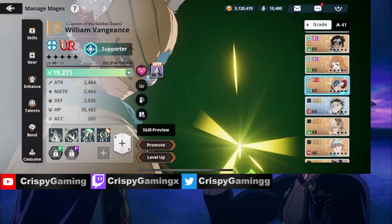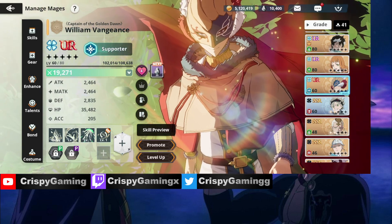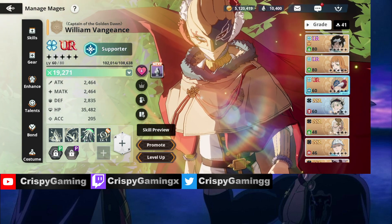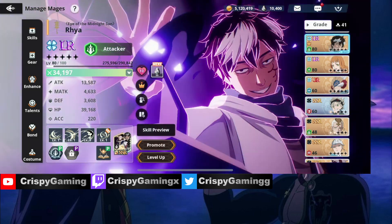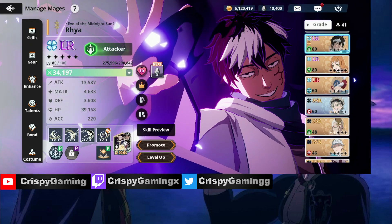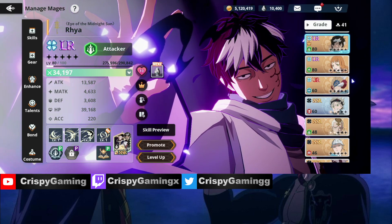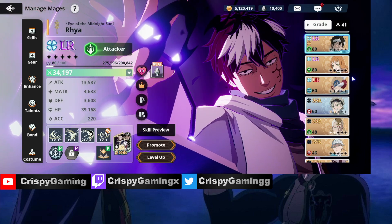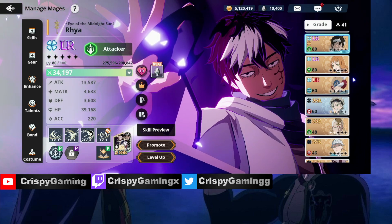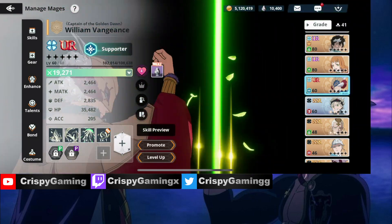For my second team: Finral, Raya, Mimosa, and William — I'm currently building William. I want to get as many buffs as possible onto Raya so I can just straight nuke the boss. I don't want to be in this fight more than two turns. I want these guys to have speed — William and Mimosa — I just have to get gear for them.